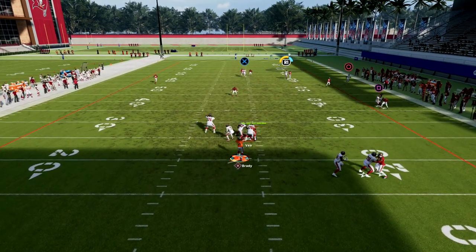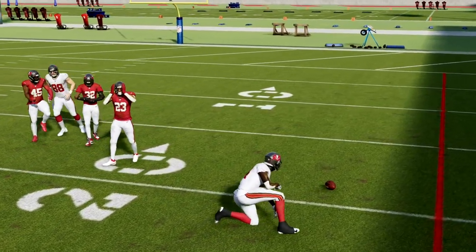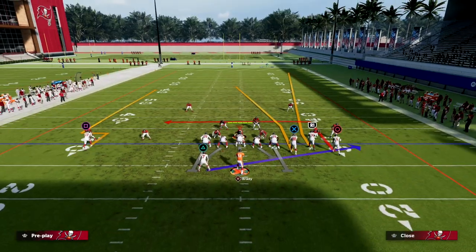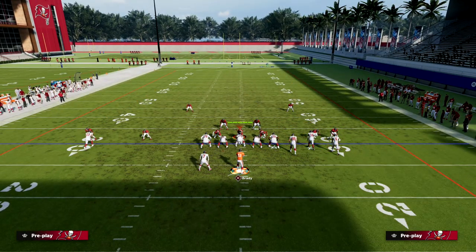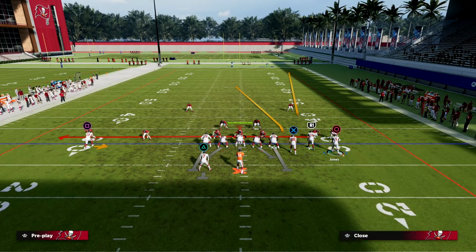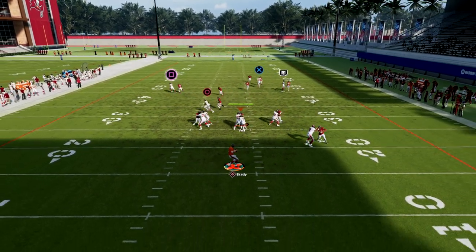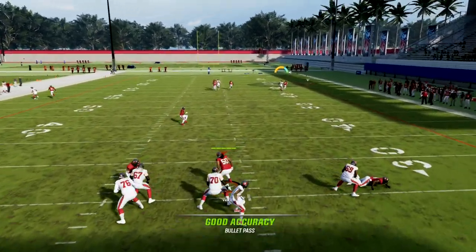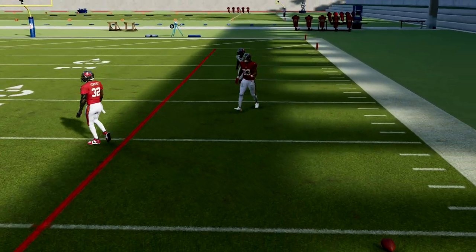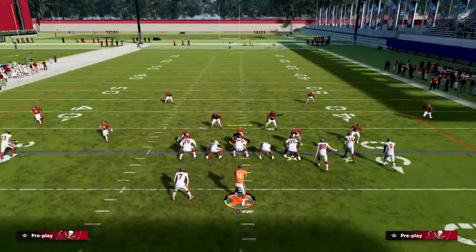Another way to get this open against man is instead of corner routing the outside guy, just drag him and C route the guy on the left — whatever you want to do on the back side. This will create a natural rub, and a lot of times the fade is now a one-on-one opportunity. We know how good deep balls on one-on-ones are this year.